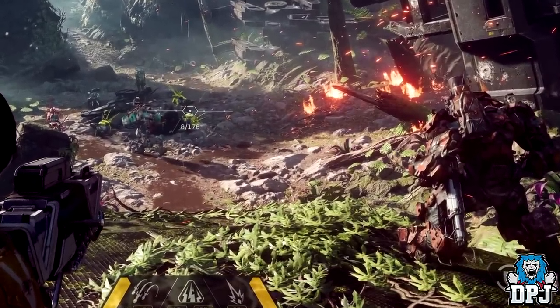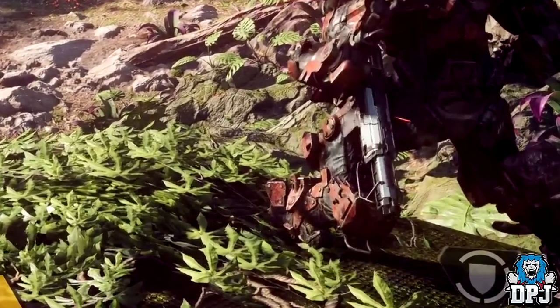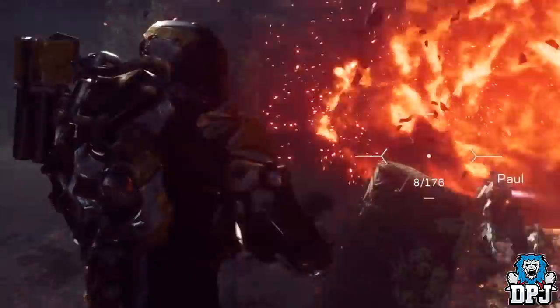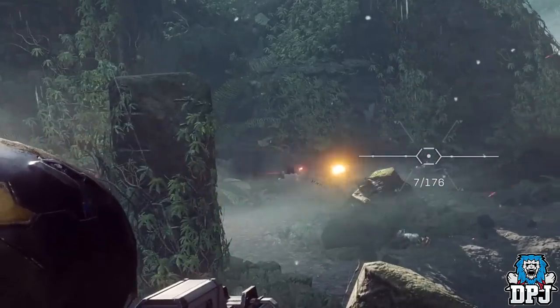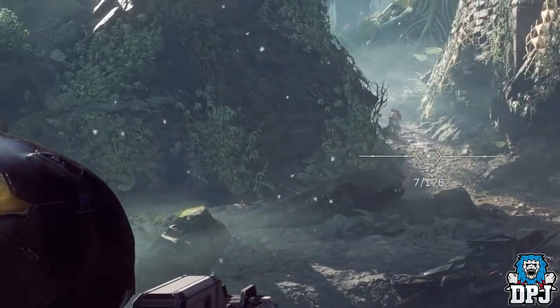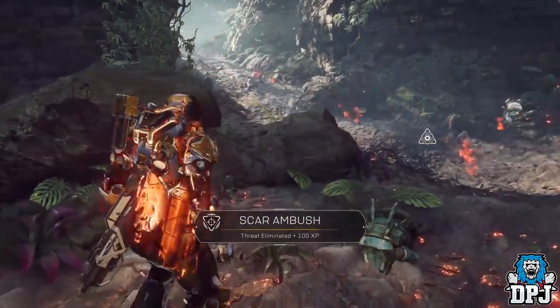Another weapon we see is the one that the Colossus uses. We don't really get a great glimpse of it, so saying exactly what it is would be really guessing. We see it firing for a few seconds — it's definitely some type of rifle in my opinion, but to put an exact name on the type of rifle it is we can't do, as the game is new and we have no idea of weapon names or weapon types.